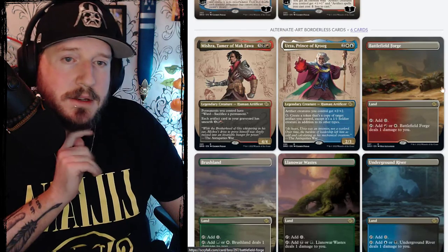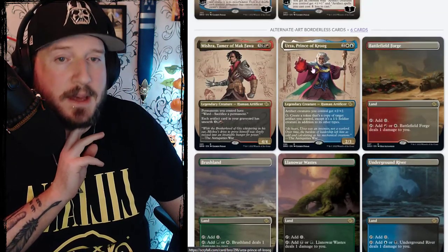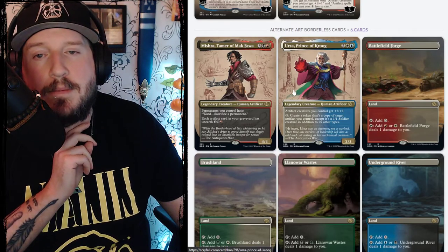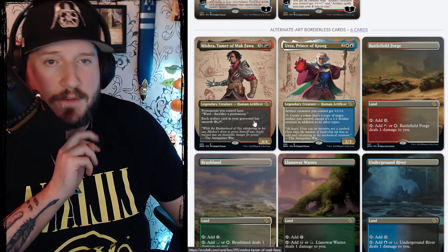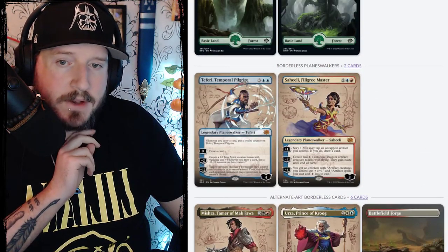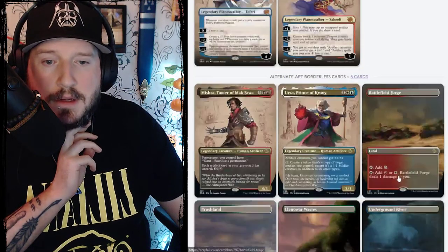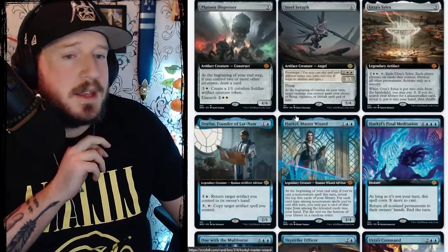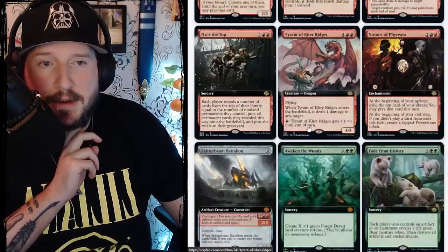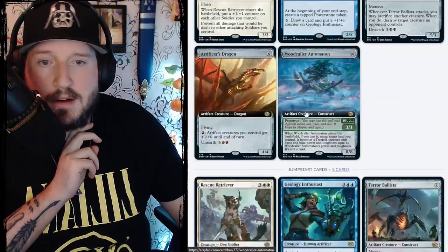They've got all the full art alternates of the tap pain lands, and then the mid-life crisis version of the brothers in the blueprint art which is really cool. They've also got the two other planeswalkers — Teferi and Saheeli — in the alternate art, and there are the extended arts, which are pretty standard nowadays.